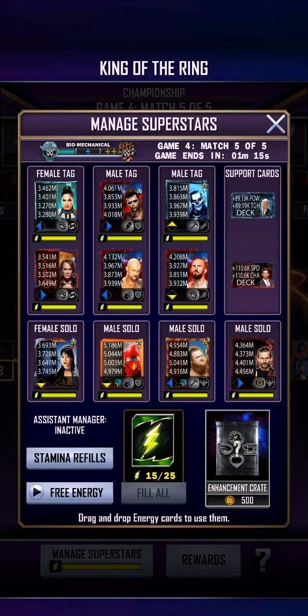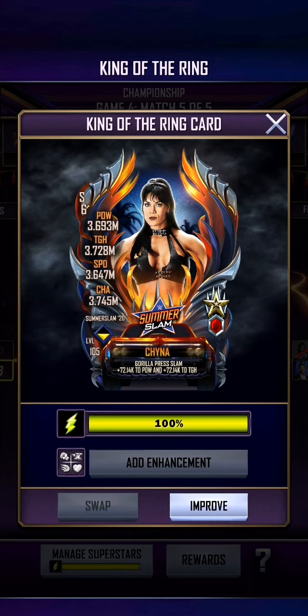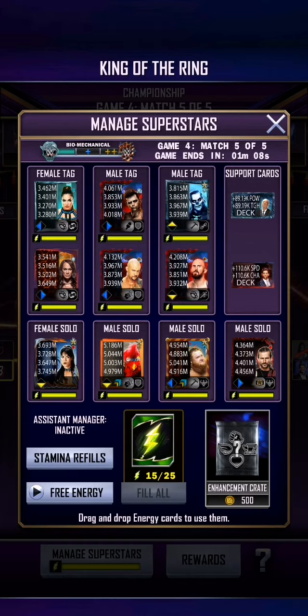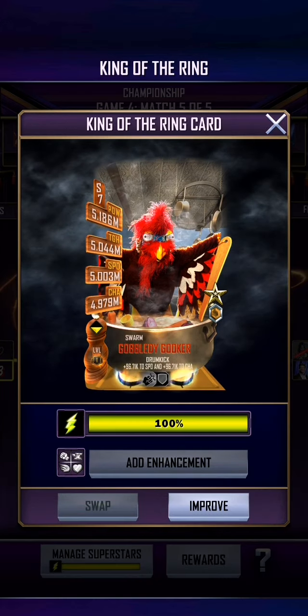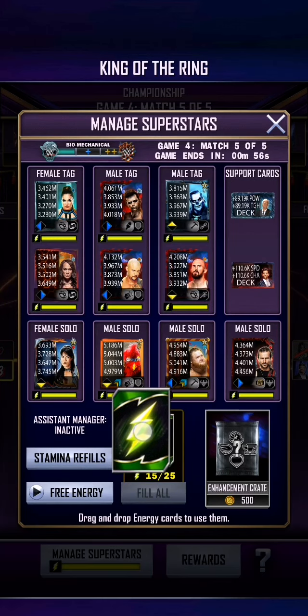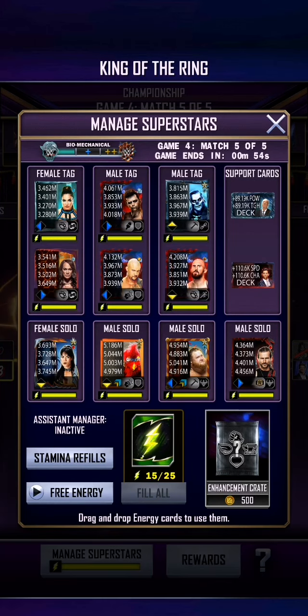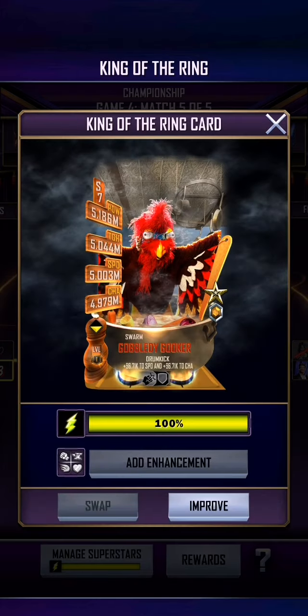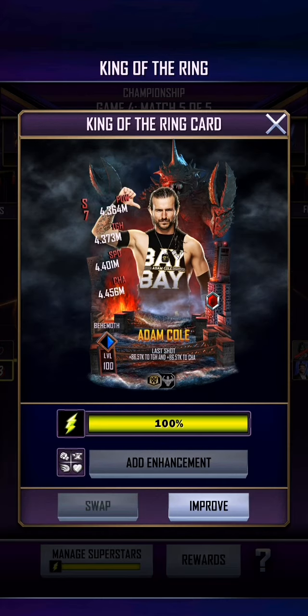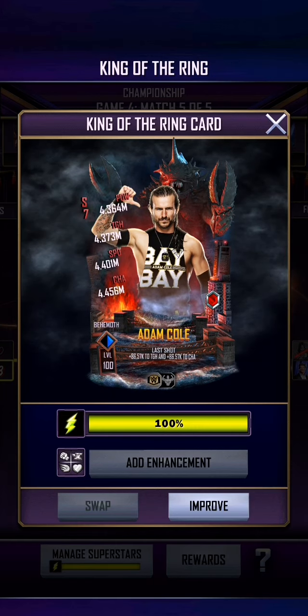The best way to go about setting up your team — I can't actually show you the different cards because I can't swap them since they're still locked into the King of the Ring. You want to make two tag teams. You want your three strongest cards in the bottom row. My three strongest cards are the Gobbledygooker, the Otis, and the Adam Cole Event Behemoth card.